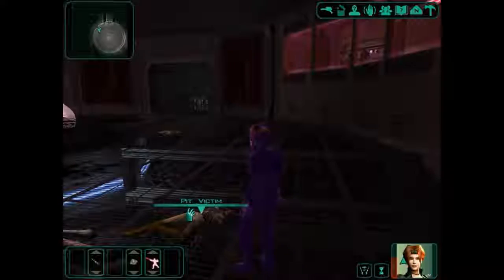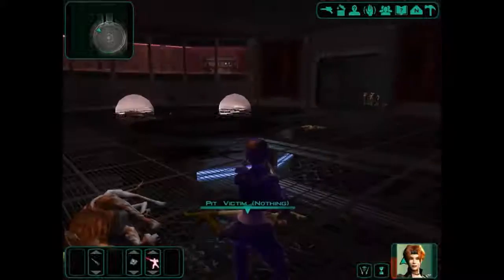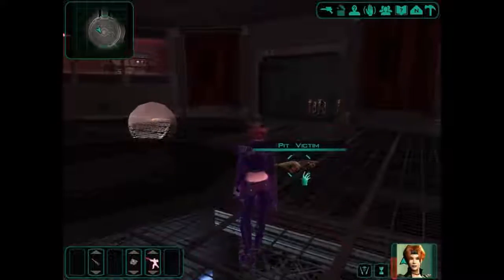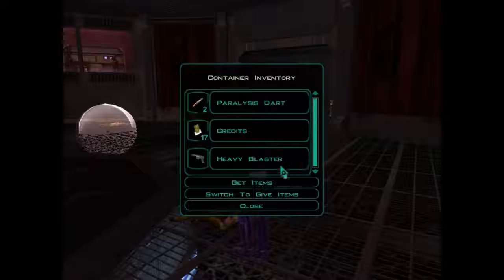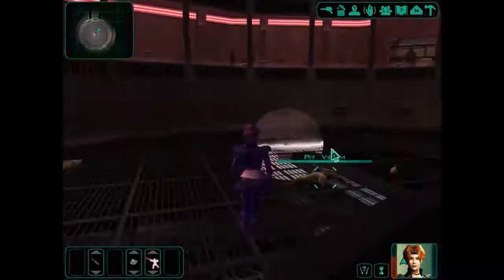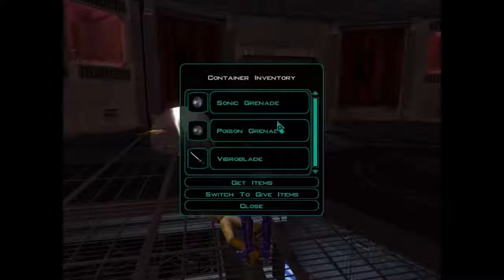There are another three to take out. Let's have a look at these pit victims — a couple of medpacks here, so let's go and grab everything that we can. There's a couple more Cath-Hounds over here. Let's grab Paralysis Dart times two. We probably could have used that against Han-Ha. A heavy blaster here as well. Let's just grab everything that we can before the Cath-Hounds start chasing after us.